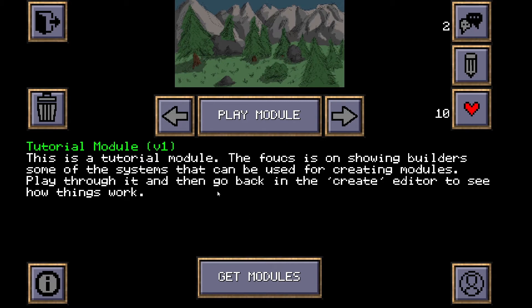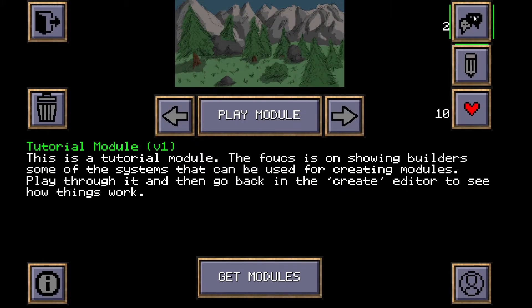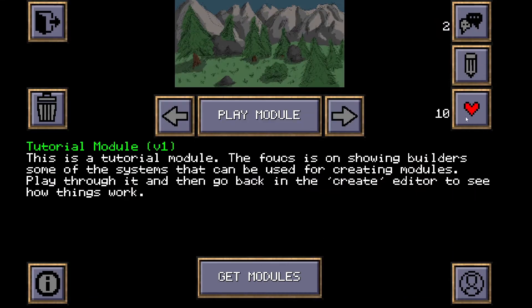Inspired by classics like the Gold Box series, but also the slightly more modern Neverwinter Nights — to the point where it's hosted on the Neverwinter Vault — Ice Blink Engine is a turn-based, tile-based, retro-style RPG engine with modules that can be downloaded directly through the app and a creation toolkit that allows you to make your own. As such, I will be skipping even the brief storyline look that I usually do, since it is entirely based on the module you select, and concentrate on the gameplay and the presentation.